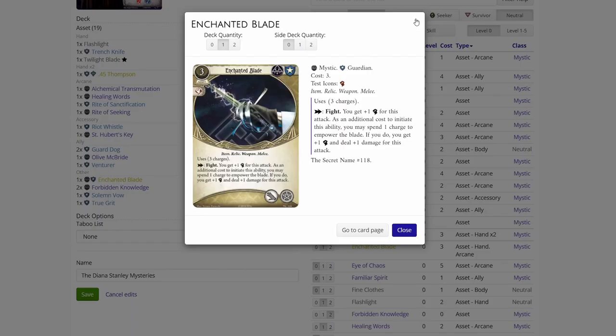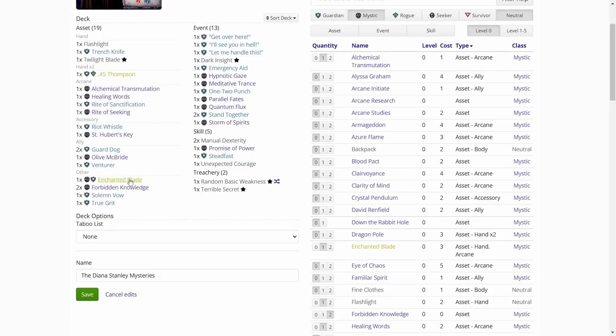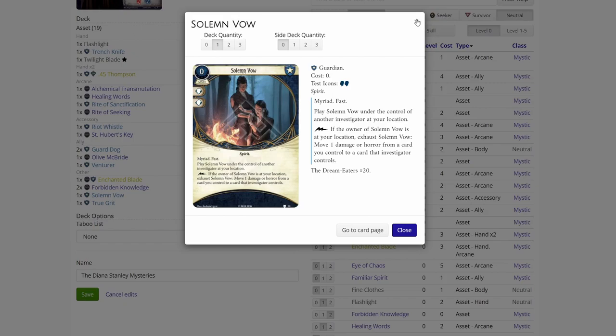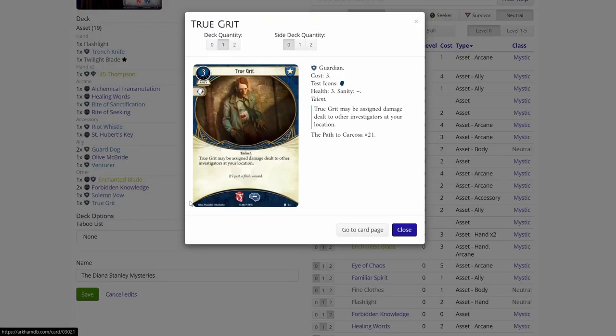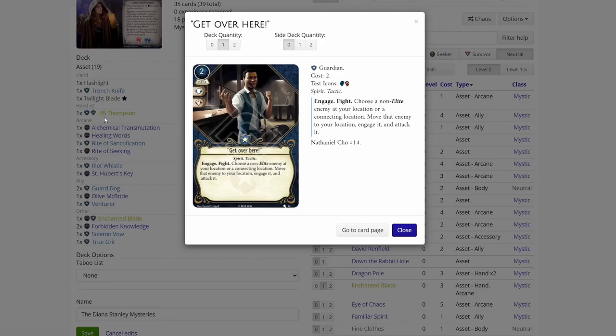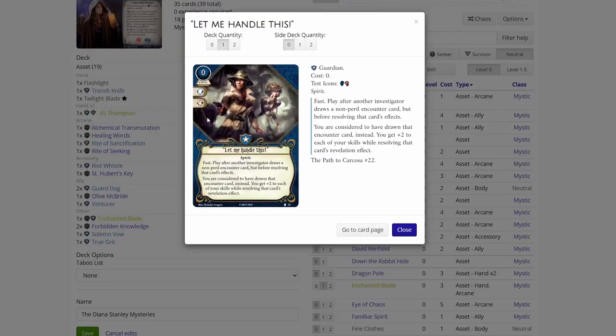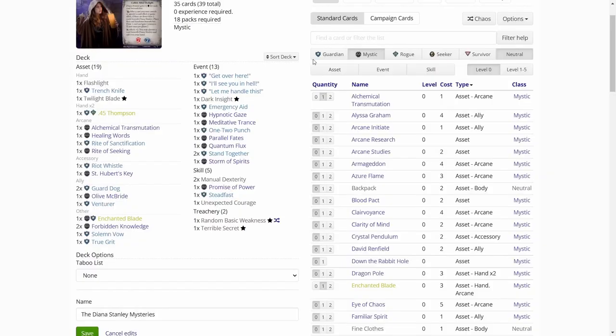Enchanted Blade — it's a good one for Diana. Forbidden Knowledge — not that useful. Solemn Woe — completely useless in True Solo. True Grit — health soak, not that needed for Diana. Get Over Here — might be useful. I'll See You in Hell — it only works on non-elite, so it is useless. Let Me Handle This — useless in True Solo. Dark Inside is the staple card.